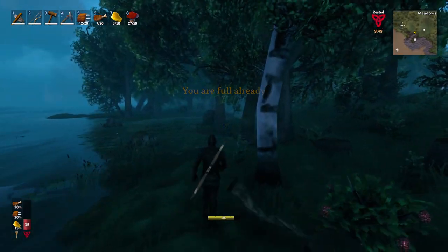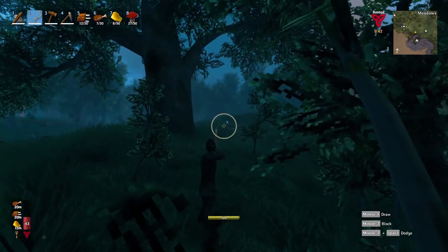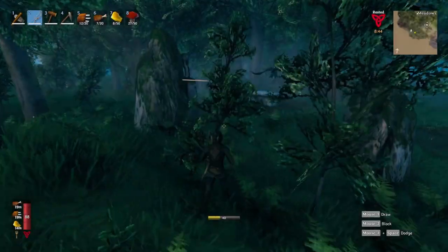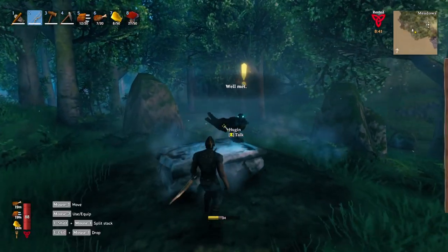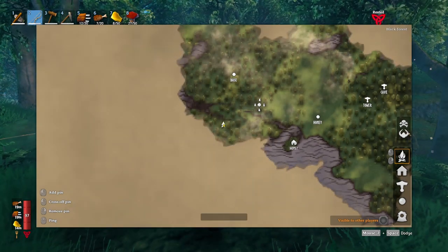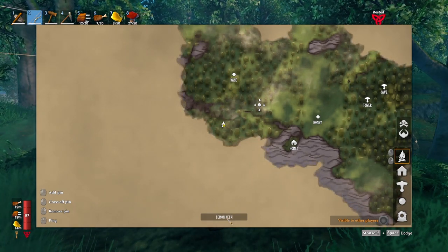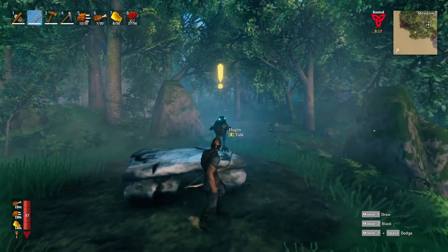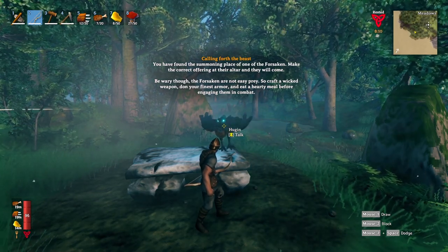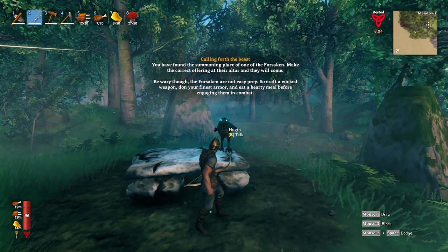I'm finding that two pieces of meat and honey is pretty good - it's going to bring our HPs up quite nicely. Also there are feathers right here, which is huge. I'm going to come right here and remove this. I found a summoning place of one of the forsaken. Make the correct offering to the altar and they will come - be wary though, the forsaken are not easy prey. Craft a wicked weapon, don your finest armor, and eat a hearty meal before engaging in combat. I would say we're nailing it.